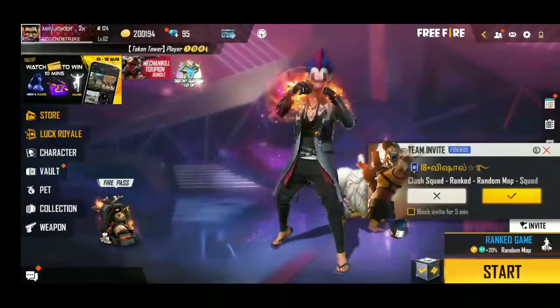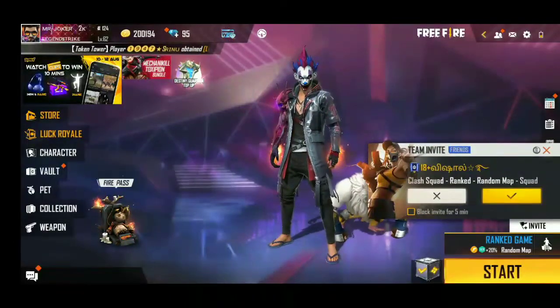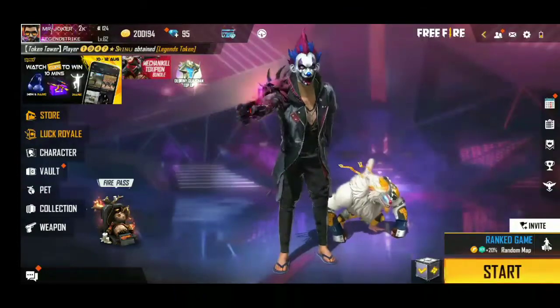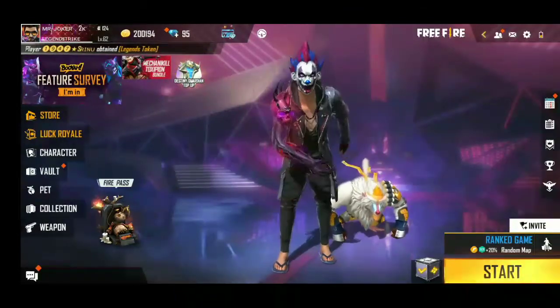You can see that there is a pet store that has a 70% offer. You can also see that there is a green token here.